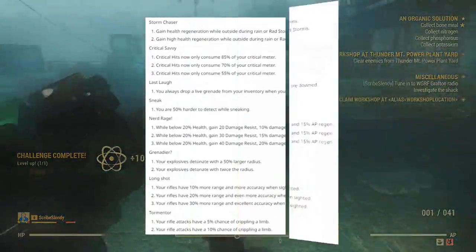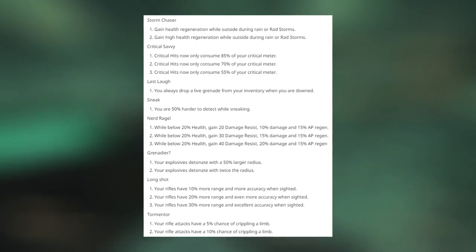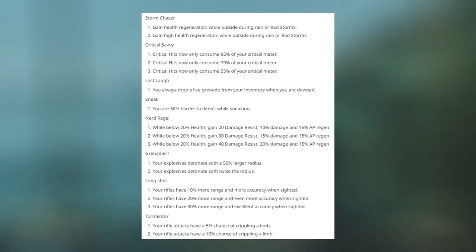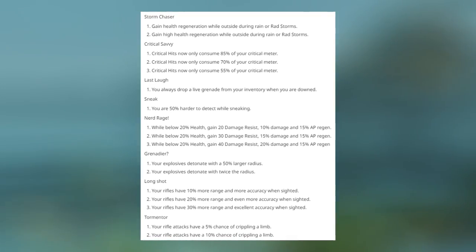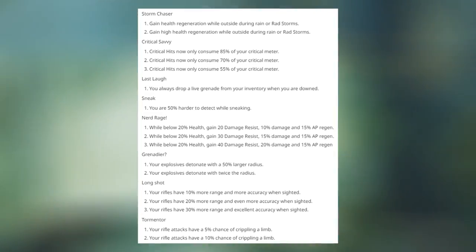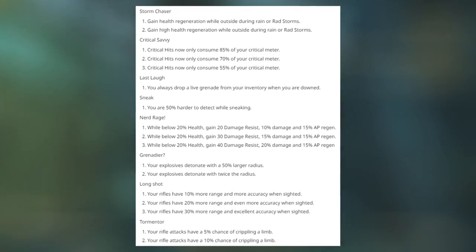Storm Chaser gives health regeneration while outside during rain or radiation storms, and high health regen at higher ranks. Critical Savvy makes critical hits only consume 85, 70, and 55% of your critical meter — combine that with Critical Banker and you can get yourself a lot of critical hits. Last Laugh means you always drop a live grenade from your inventory when you are downed. Not too shabby.